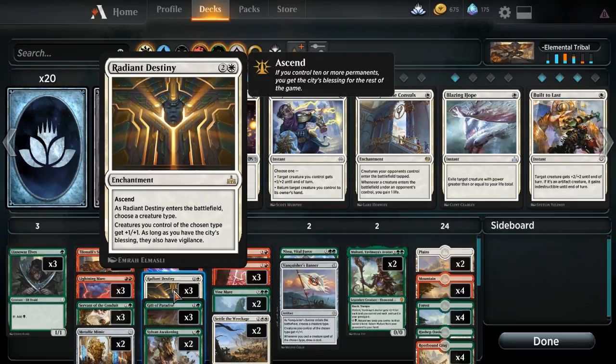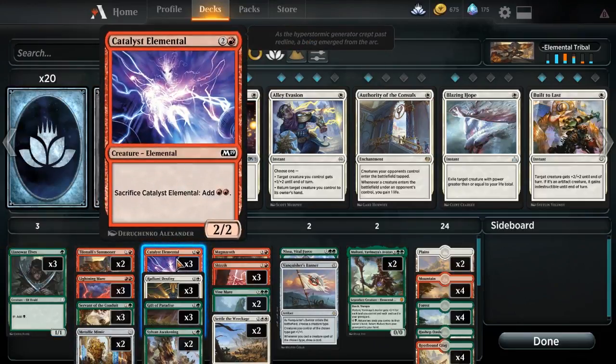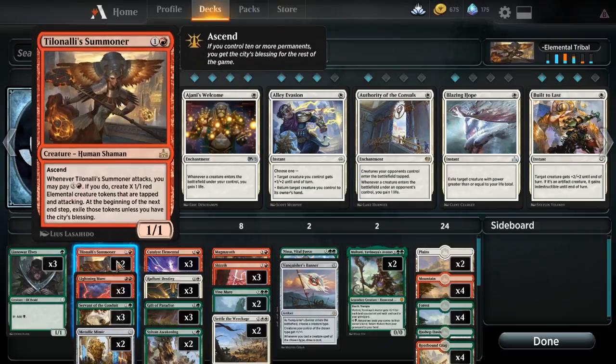The really fun thing we can do with this deck is how we're going to be getting elementals. We have our Tilinolee Summoner. One way to win is that we just bring out a Tilinolee Summoner — we have tons of ways to create extra mana with this. Catalyst Elemental is an elemental and creates two red mana. When Tilinolee Summoner attacks, you may pay X and red; if you do, you create X 1/1 red elemental creature tokens that are tapped and attacking at the beginning of your next end step. So if we pay 10, we get nine elementals. If we have a Metallic Mimic, they all come down with a counter and become 2/2 attackers.